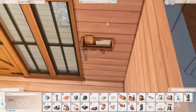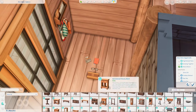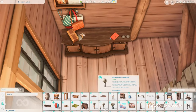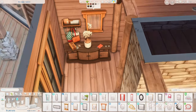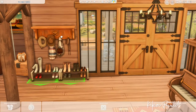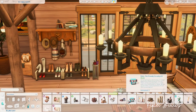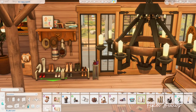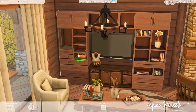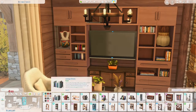Now you're seeing the little entryway with all the Everyday Clutter kit items — I love them especially for entryways. There's also a coat rack and hat rack that came with the Horse Ranch expansion pack, plus shoe racks of course.